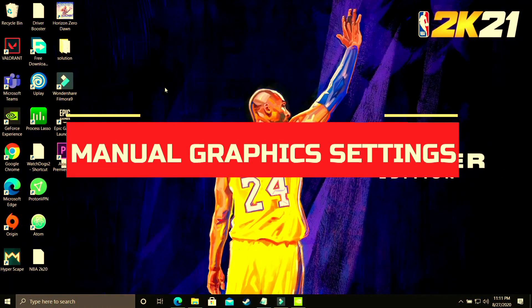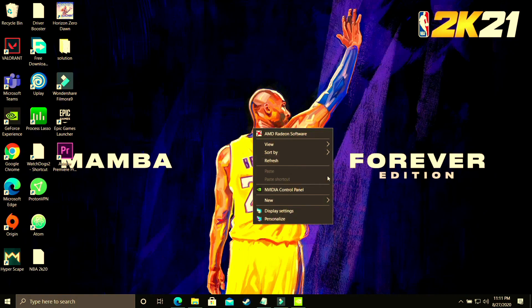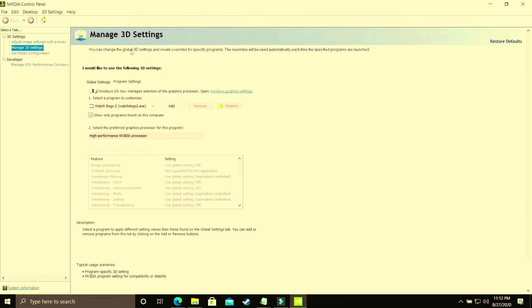This step is specifically for users who are not able to change Graphics Settings in Windows 10 because they have an earlier version of Windows 10 or Windows 7. You just have to right-click on your desktop and go to Nvidia Control Panel. If you have an AMD dedicated graphics card, go to AMD Settings instead. I'll be showing for Nvidia users only.